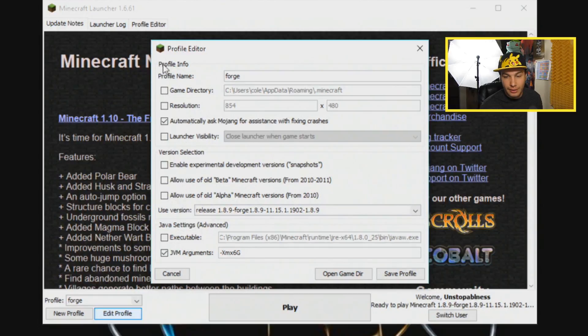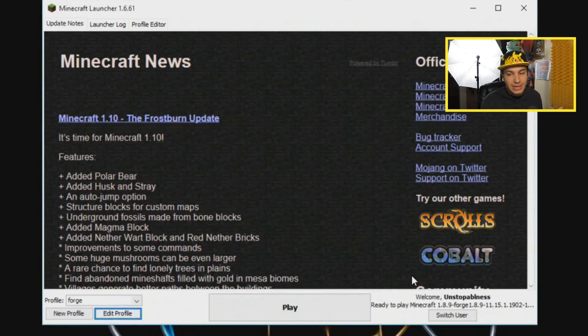Now you need to go to Edit Profile and go all the way down to where it says JVM Arguments. Make sure you check that box and erase whatever is in there. You're going to type a minus sign, capital X, lowercase M, lowercase X, and then a number representing how many gigabytes of RAM to allocate. I have 8 gigabytes total and I put 6 in Minecraft to make it run smoother — 4 or 5 will work too. Then type a capital G and click Save Profile.